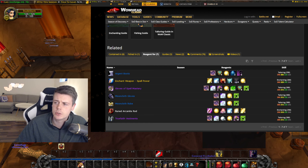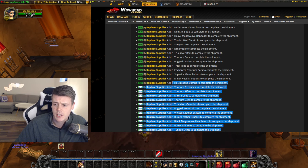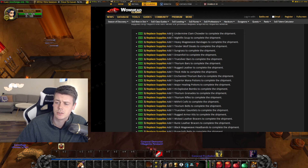Another general investment idea is looking at the new supply crates coming in Phase 3, which have been datamined. There are a bunch of items needed for the new supply crates. Everyone wants to be exalted with the new faction, so these will be handed in like crazy — they'll probably also give a good chunk of raw gold and XP. So the materials to craft these items and the hand-in materials themselves could be a very solid investment.